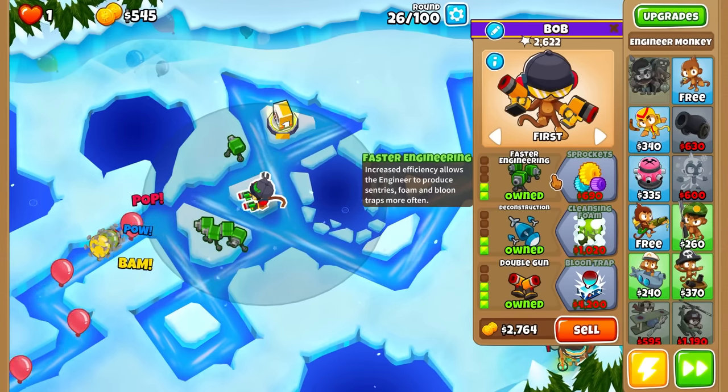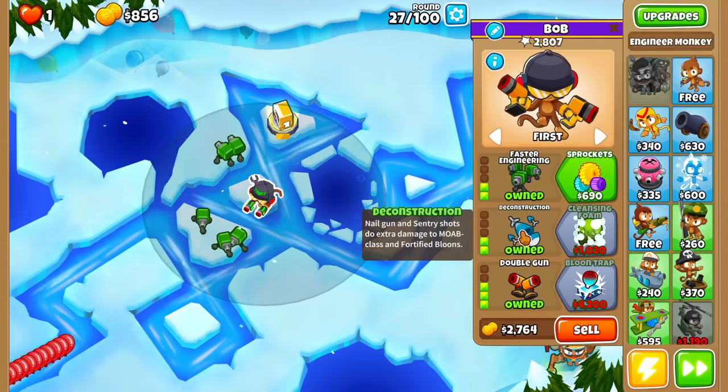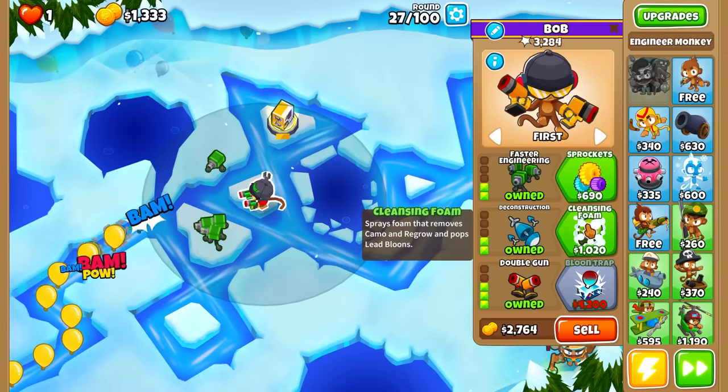Oh, don't tell me I have to reset. We make a thousand in this round, right? We have two rounds to make a thousand. I think we got it — then we can do some farming. He actually has pretty good damage here between his turrets. I don't think his turrets can pin, can they? Oh, they can — that's actually really useful. Let's get Cleansing Foam here.